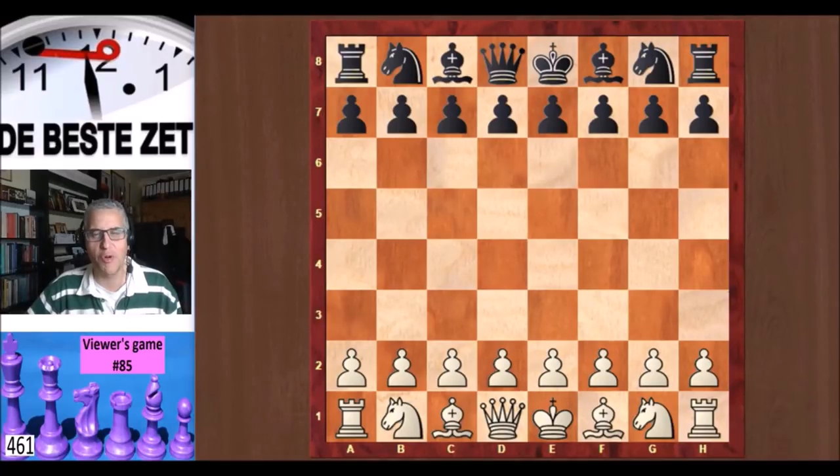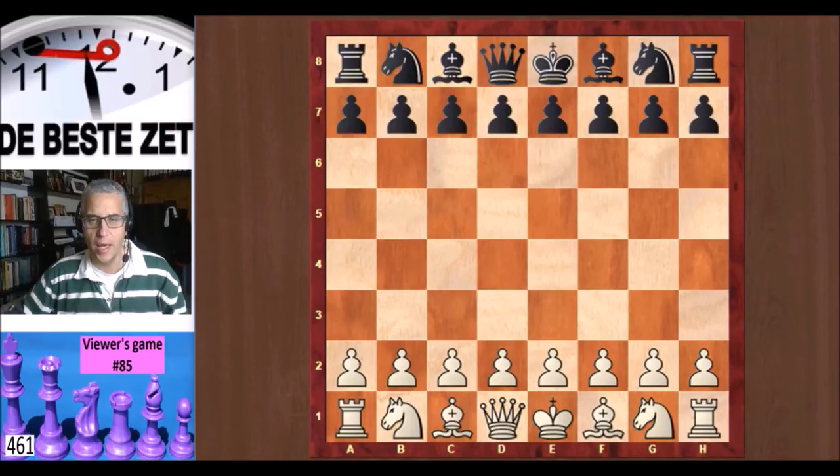Hello chess fans, this is Rick from Chess to Impress with number 85 in the series of viewers' games. This one is from Eric from the USA. Eric has sent in a rapid game played on the chess.com website. Eric's rating there is 1393 and his opponent, Lady of Pain, has a rating of 1357. Eric said he no longer plays blitz and has moved to rapid, and that is a very good idea — playing rapid gives you more time to think about your moves, and if you analyze the game afterwards you learn more from it.